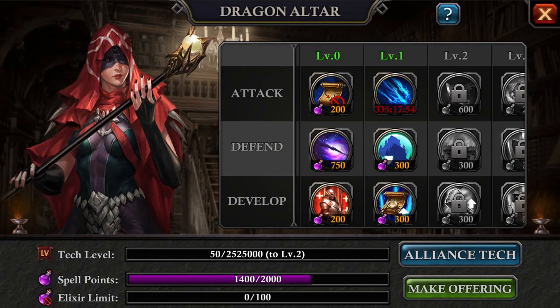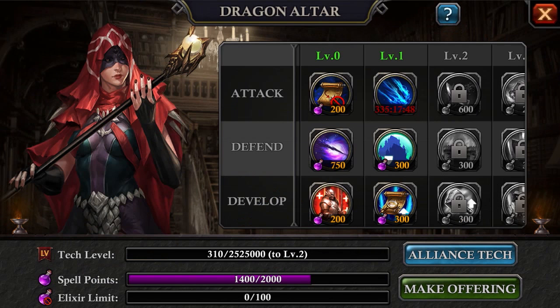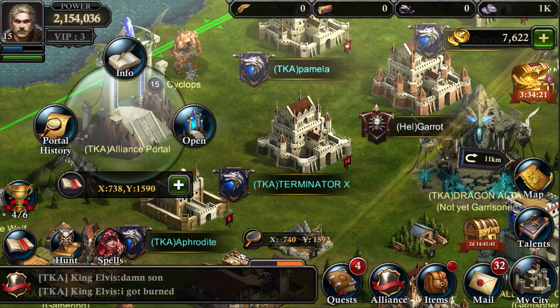The Alexa needed by the Dragon Priestess to cast the spells can only be obtained by Rallying Portal Monsters. So you've got to slay some epic beasts first to get it.